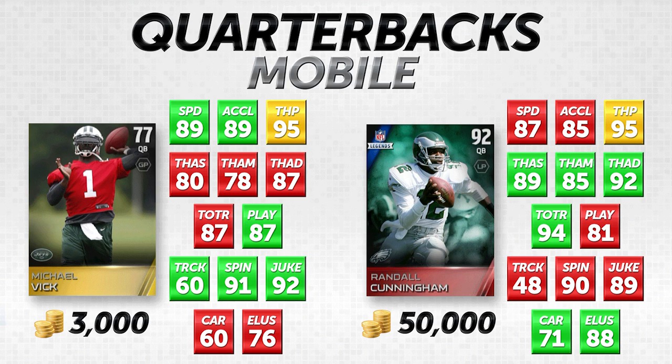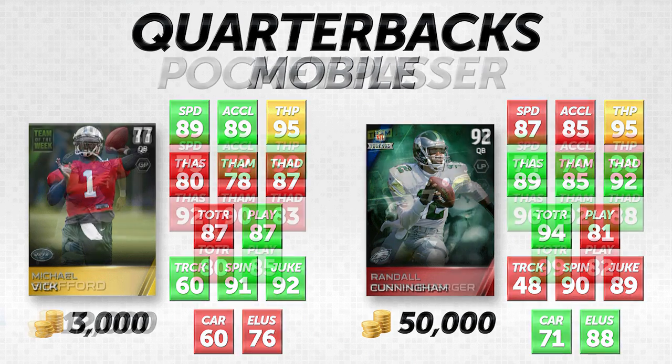Overall, Randall Cunningham is the better card — but there are definitely nice things about Mike Vick. He has great throw power, decent deep accuracy, and good speed. If you're new to the game and looking for a mobile quarterback who runs a lot, you could certainly do worse than Mike Vick. He'll be able to get the ball to his receivers when he needs to.